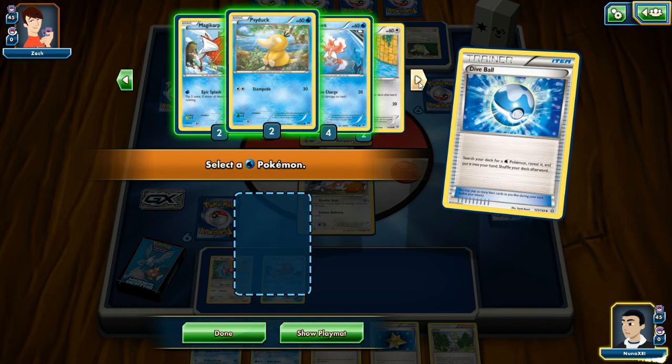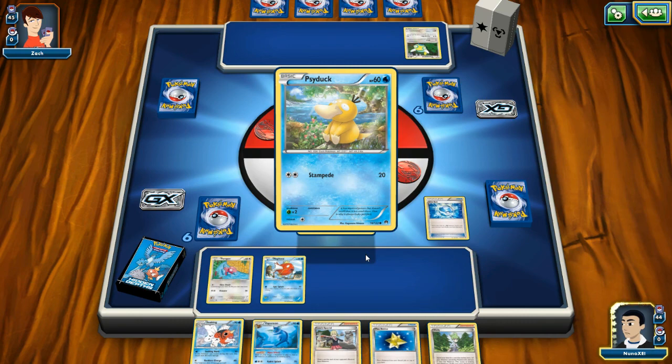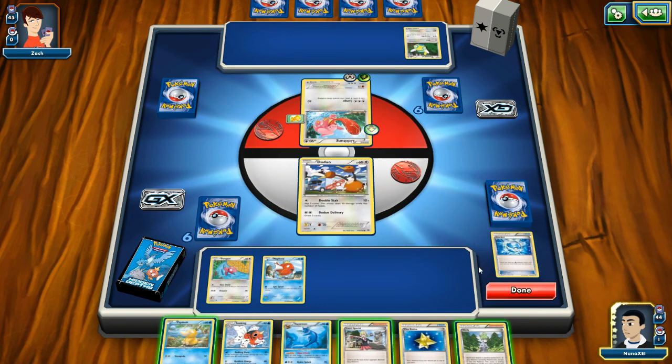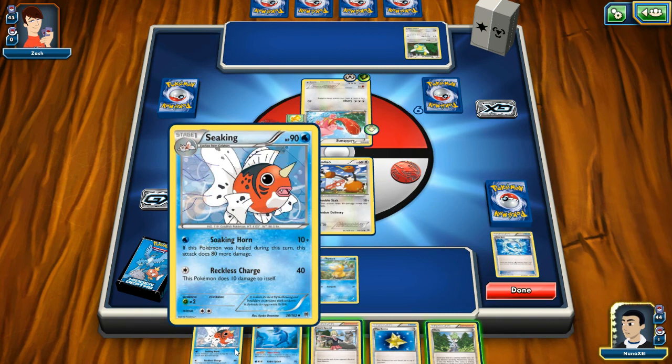Let me put Psyduck on the bench because he's silly. Come on, join the fray. I hope that shuffle will get me some energy cards. Wait — why aren't these guys glowing? Oh, damn it — these were evolution cards. I'm a noob. I should have pulled out Eevee.